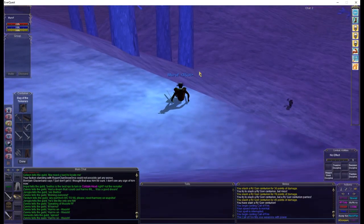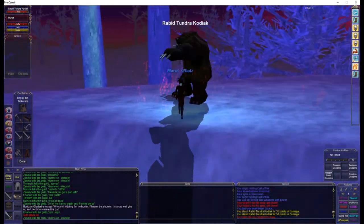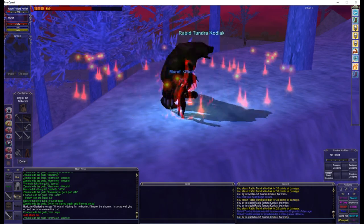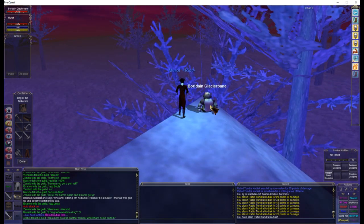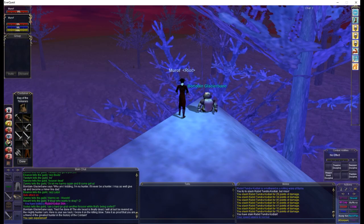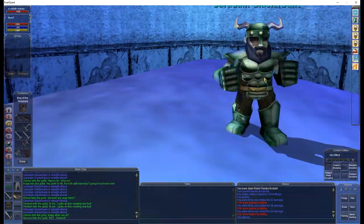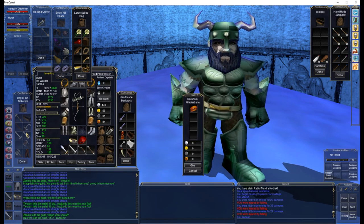This whole portion of the quest takes about 20 minutes. When he sits back down, a Rabid Tundra Kodiak spawns. You just need to beat that down real quick, loot the hide, and then give it to Borodane as fast as you can. You get an axe in return. Take that back to Garadain, along with your Ring 1, and he will give you Ring 2.